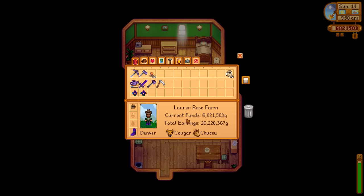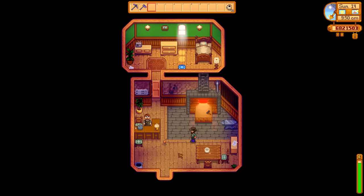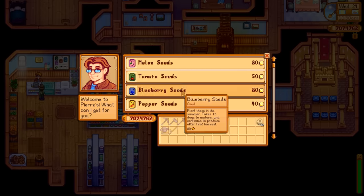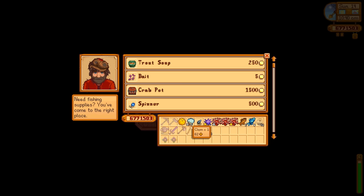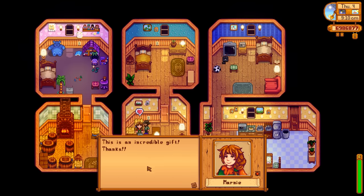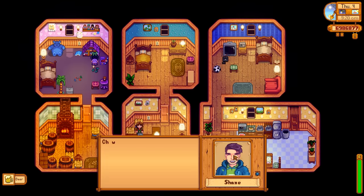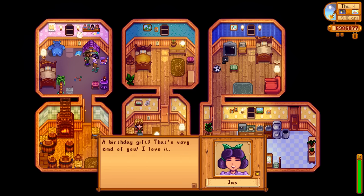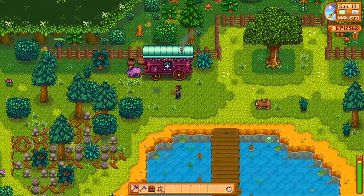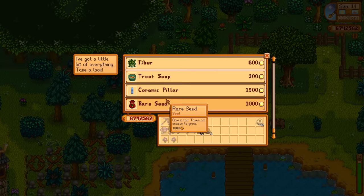If Clint needs you to find ore for him but you already have some, just drop it on the ground out of your inventory and pick it back up. Sell to Pierre or Willie directly to get paid quickly. Birthday gifts don't count towards the two gifts per week limit. The traveling cart comes on Fridays and Sundays and has rare items or items you may have missed for the community center bundles.